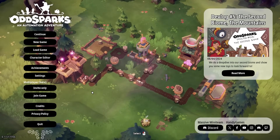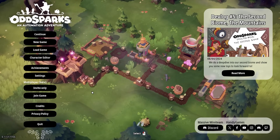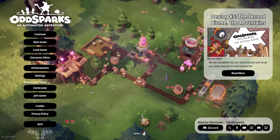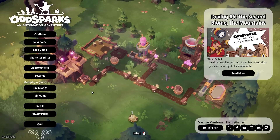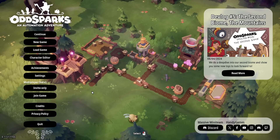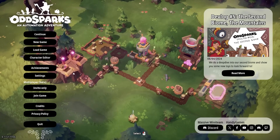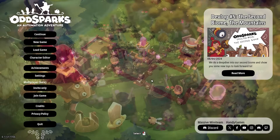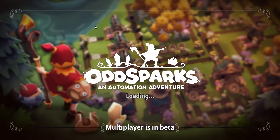Ladies and gentlemen, hello and welcome. My name is ObitoPotato, and here we check out the latest and greatest strategy games each and every day of the week. Today we're having a little look at OddSparks, an automation adventure. This is the early access version that very soon you're going to be able to get your hands on. It's an automation game entirely anchored around these little guys that you can see crawling around — quite unique, quite cool. Let's jump in and see what we've got going on.